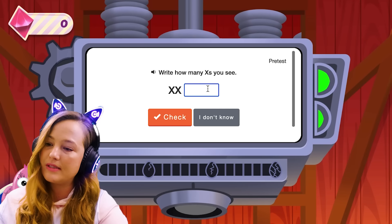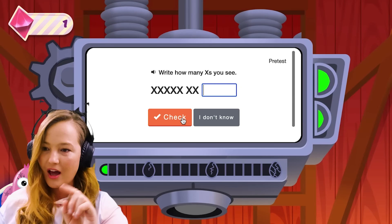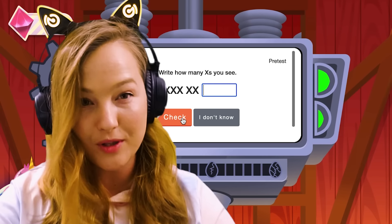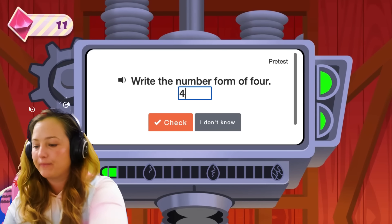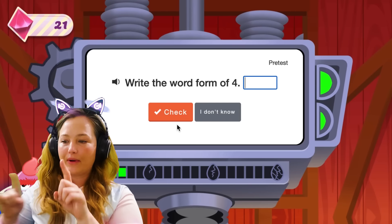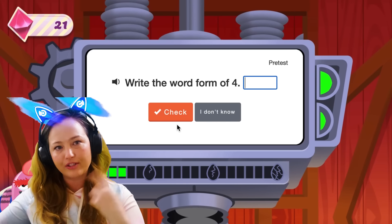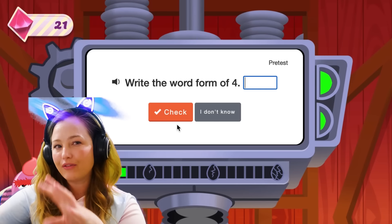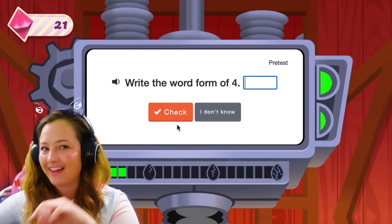Write how many X's you see. Two. Check. Oh, you get gems. I wonder what those gems are for. Write the number form of four. Four. So it gets closer and closer to you hatching the egg every time you get something right. But so far it's very cute. Doesn't feel like I'm taking a test, which I like.